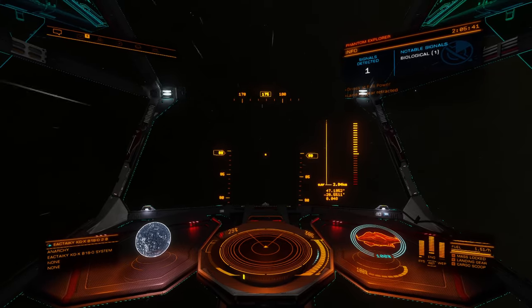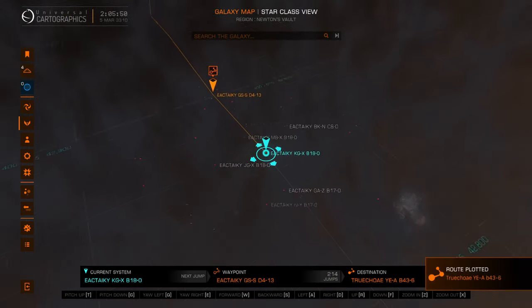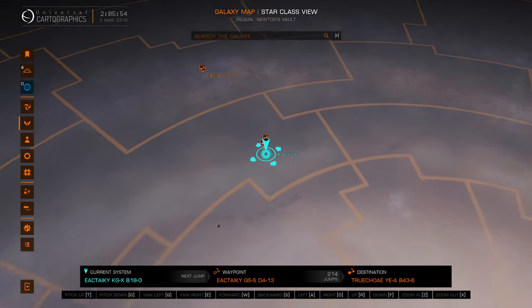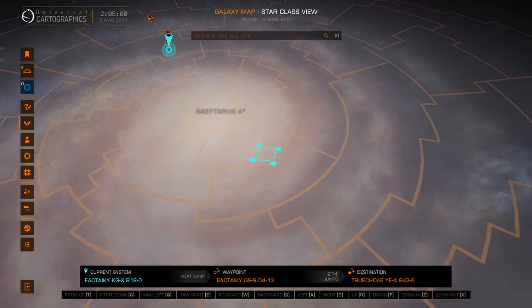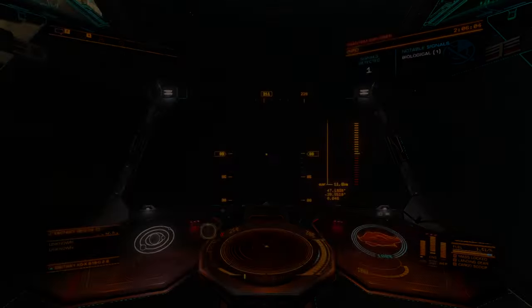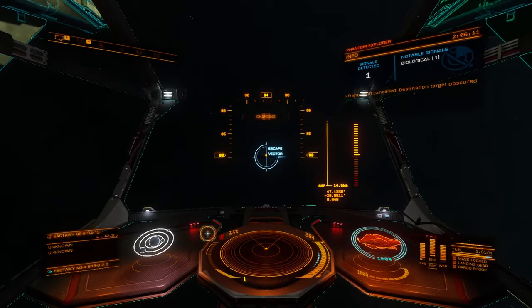Before we do that, let's go ahead and do our standard spiel. I forgot to get my route ready. For everybody who is just joining us right now, we are on our way out to Beagle Point, heading off in this direction. We've already gone through the galactic core all the way from the bubble over here. This target's obscured, so let's go ahead and get out of here.